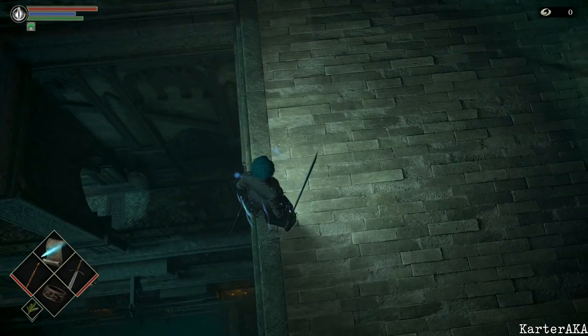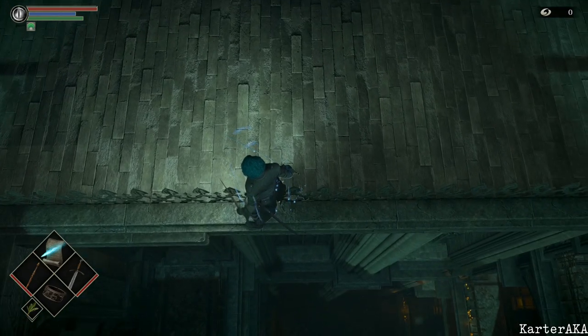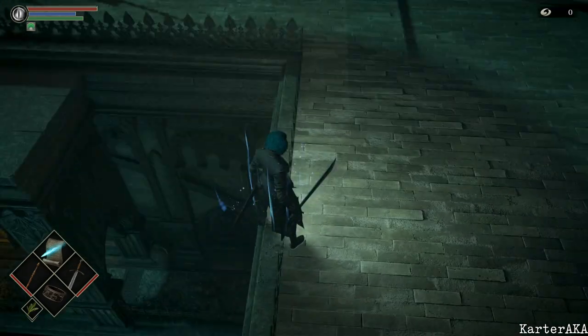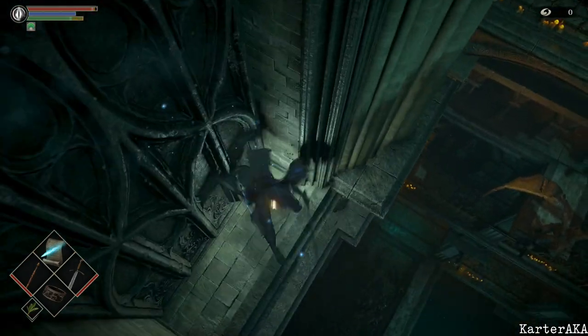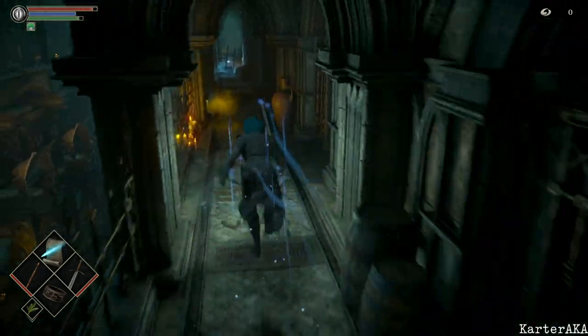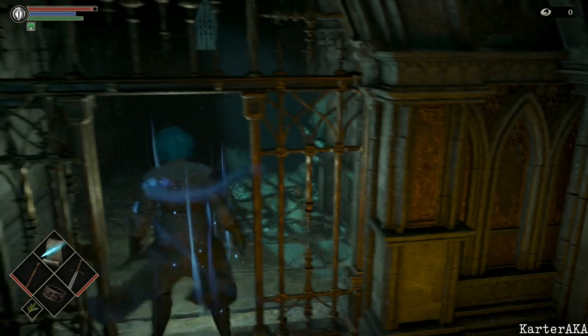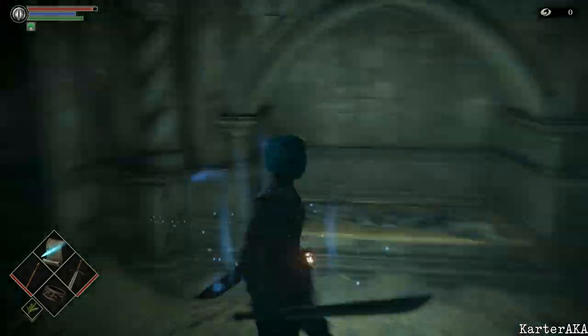There's also a parkour here that you can do, where you basically drop down onto that railing and then roll onto that little ledge. Let's see if we can do it. Yeah, we got it. So that's how you do the parkour, and that saves a little bit of time, so that's good to do. And then here's Freak Cell. I already got him in the save file, so he's gone. But that's how you do Freak Skip.